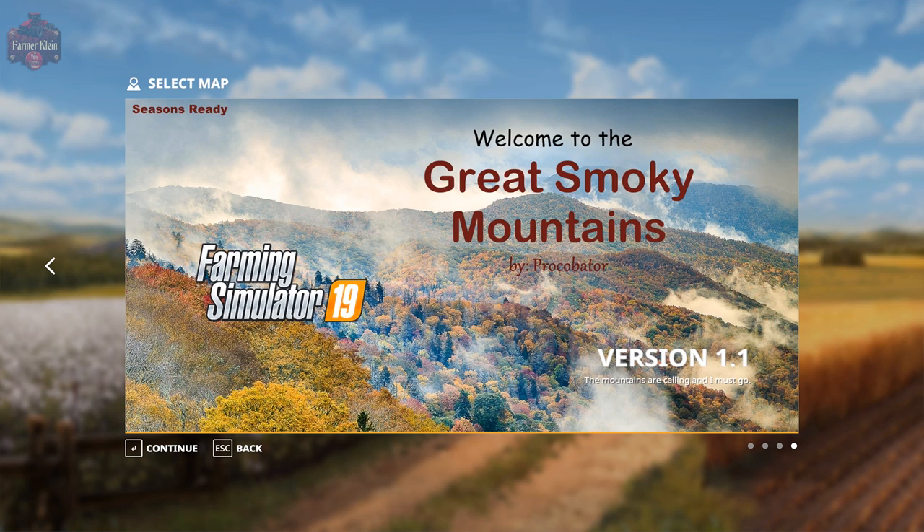According to the description, this map was originally from FarmSim15 by John Deere4255 and Velenese. It's set in the foothills of the Tennessee Smoky Mountains, and it has been brought to FarmSim19 by Procco Vader.